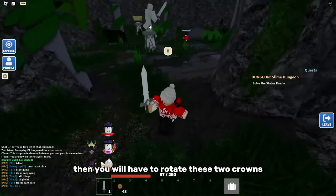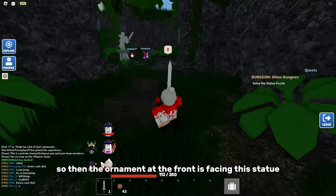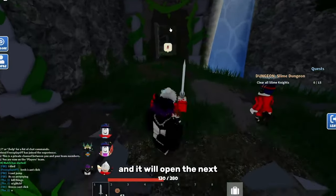Then you will have to rotate these two crowns so the ornament at the front is facing this statue. Once you've done that, they will all light up and then you can pull this lever and it will open the next area.